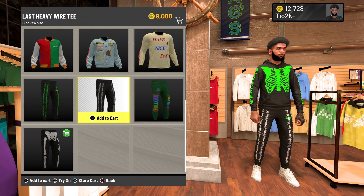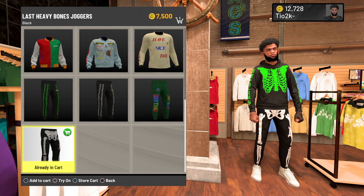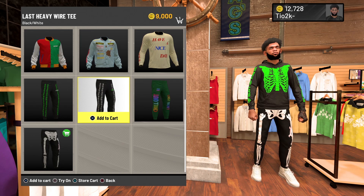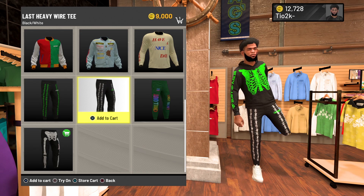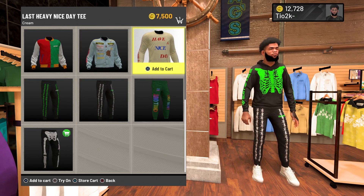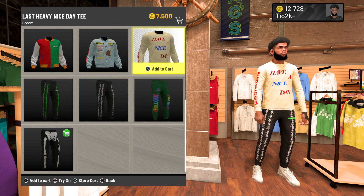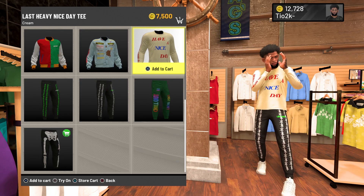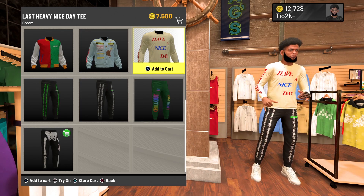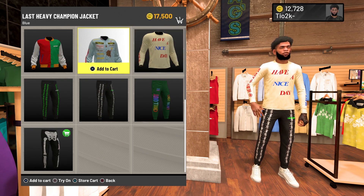Now these are tough — they're really tough. It has a green accent on it too. I know it's expensive, but I would buy these. And these Last Heavy Wire Tee tops are sweet too — they have like spiders or something on them. And then here is the Have a Nice Day shirt. This reminds me of like a Kanye shirt. It's pretty tough, it's 7K. I'm actually going to buy this and rock it. I would get this too if I were you guys — it's pretty fire.